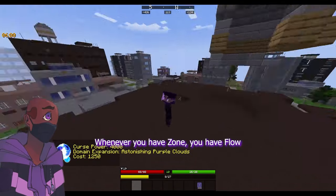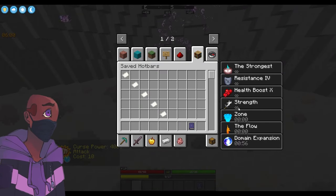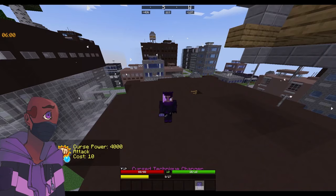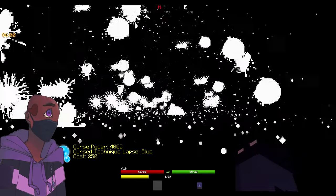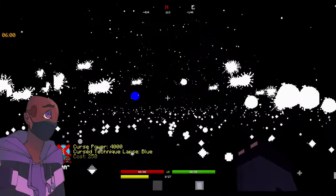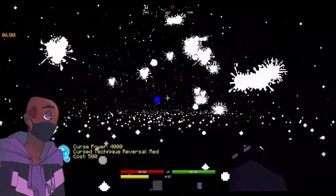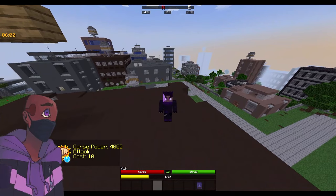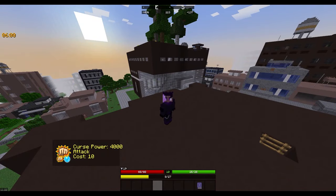Whenever you have the zone effect you'll have the flow effect. For instance, I activate Unlimited Void — this is only inside a domain. As you can see, my moves don't instantly charge. This is because even though I have the flow effect, your moves only instantly charge after you land a black flash. So it's not going to instantly charge in a domain or anything like that. Only after a black flash will they instantly charge.